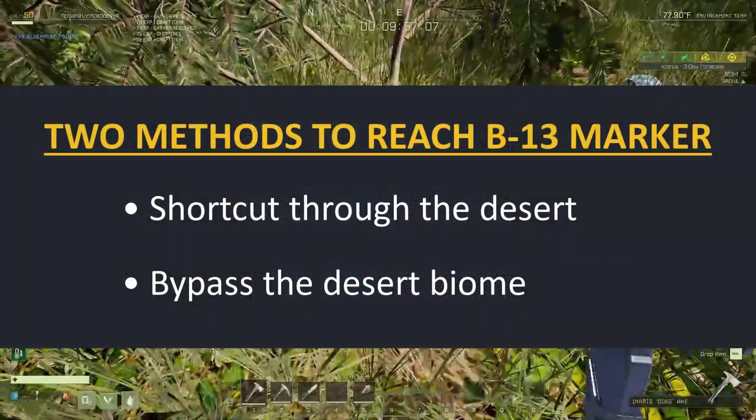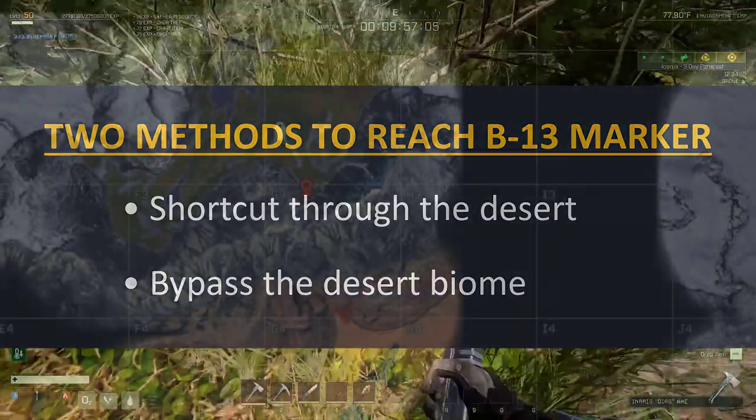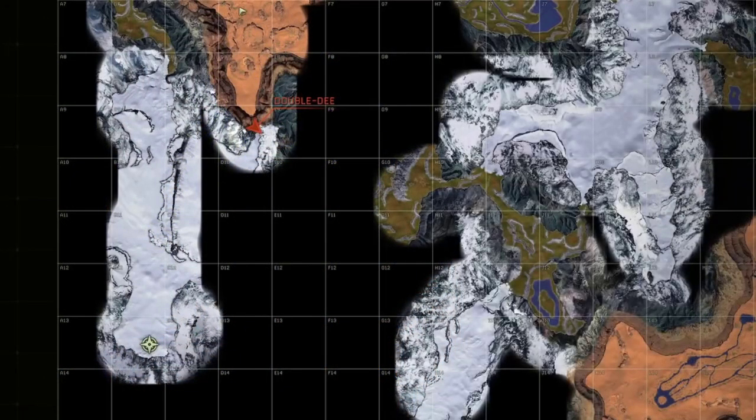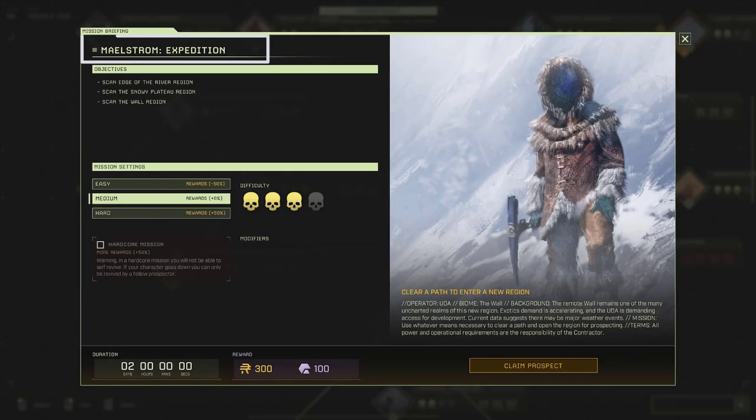There are two ways of reaching this marker. You can either use the G3 cave that joins with the desert in G4, and then once you're in the desert, head over to the D9 cave which connects to the Arctic. However, in order to have the D9 cave tunnel opened, you would have had to complete the Maelstrom expedition mission.